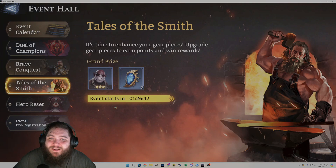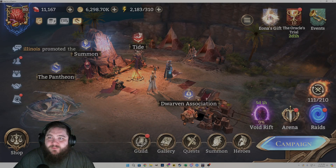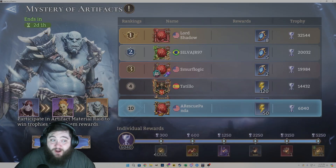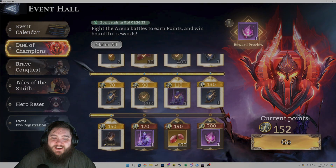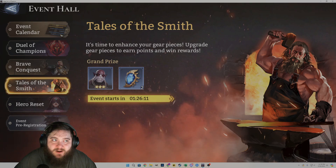We will get our fourth Gogron in about an hour and a half from the Tales of the Smith event, because we have the goal to do it — we're just going to power through it. Shouldn't be an issue at all. We got one copy here from the Mystery of Artifacts event, another from the Duel of the Champions, the third from the Brave Conquest event, and our fourth copy will come from Tales of the Smith, which will be completed in about an hour and a half. Not even a problem.